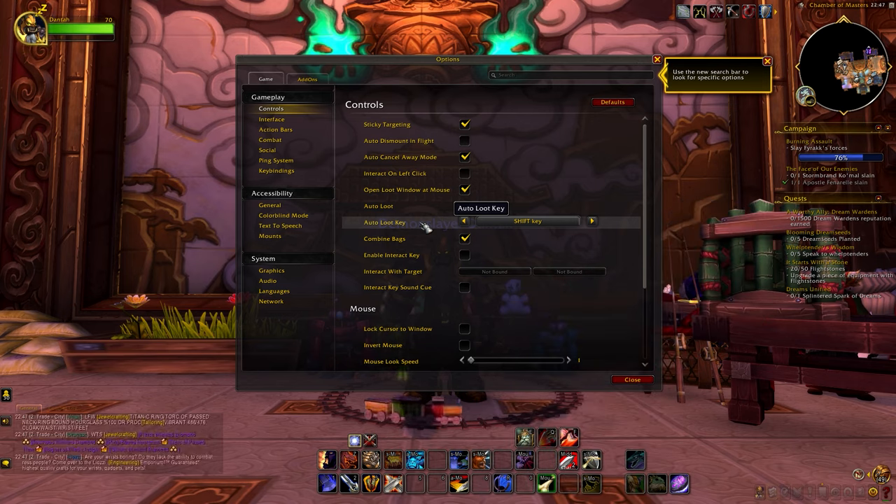Then we have the combat tab. The main option that could be important for a new player is self cast — if you set that to auto, it will automatically cast buffs or heals on yourself whenever you are not targeting another player. There's a lot here, so even though I went over what I think are the most important things, you can always check all these options out for yourself. I didn't go over the system and accessibility tab, except for the graphics tab to set my graphics to max.